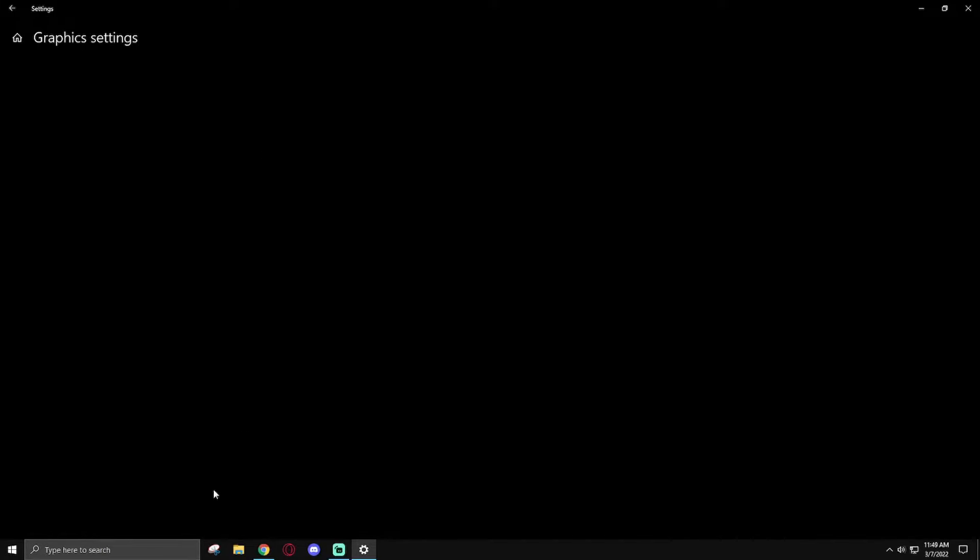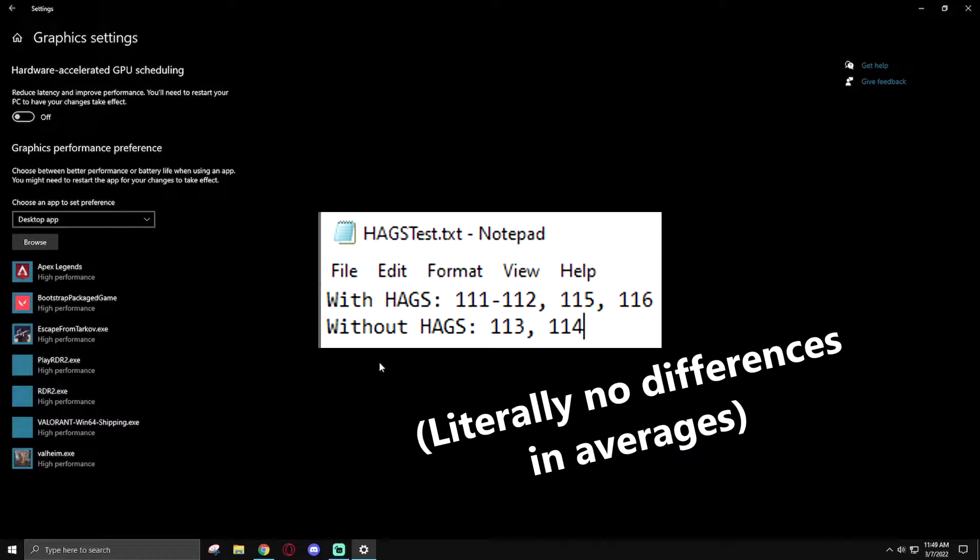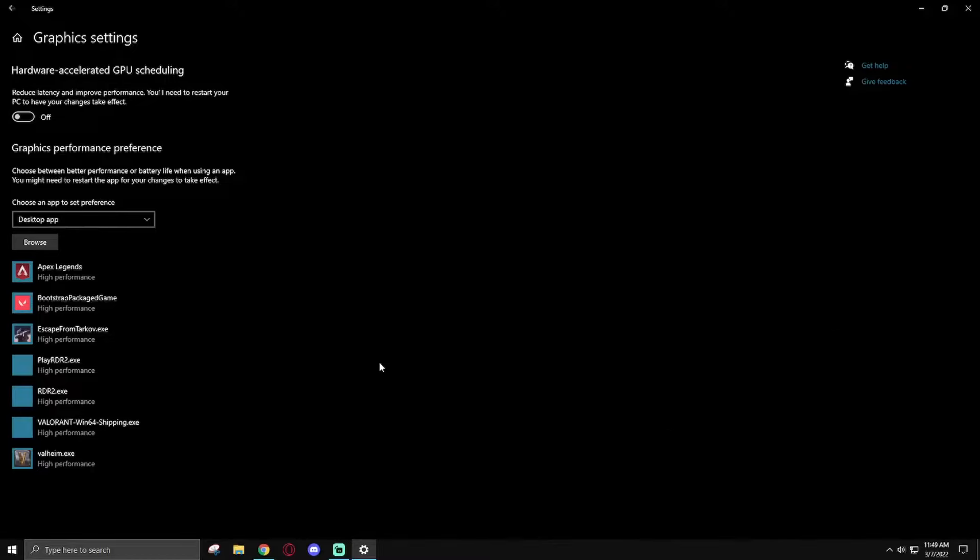Over in Graphics Settings there's a setting called Hardware Accelerated GPU Scheduling — essentially it takes some of your CPU's tasks and throws them to the GPU scheduling processor instead. I tested this to see if it had any effect on performance. In Tarkov there was no difference whatsoever; I ran the test several times with literally no difference and no correlation between the numbers and it being on or off.